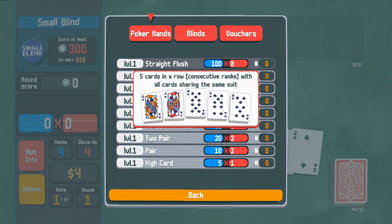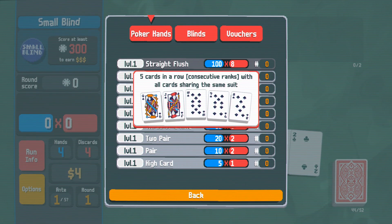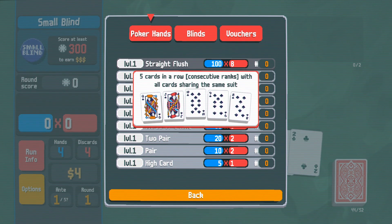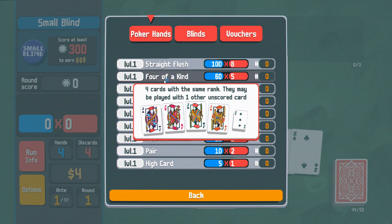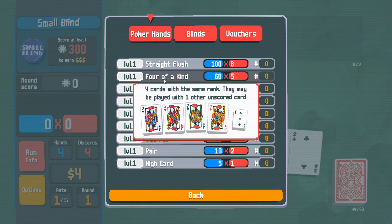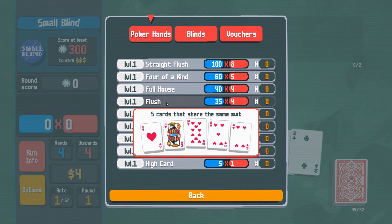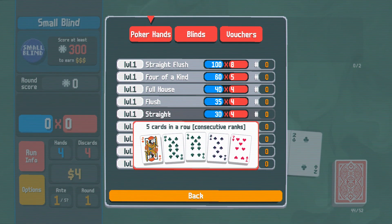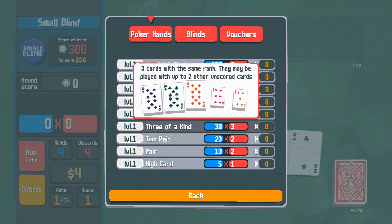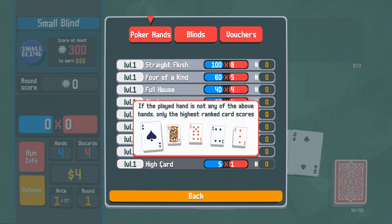So straight flush — everything is the same suit but also consecutive ranks. Four of a kind, full house — that's easy. A flush is just the same suit, they don't have to match in any other way. That should be fairly easy. Straight is not so easy. Three of a kind, two pair, pair, high card — alright, I think I understand the hand rankings.